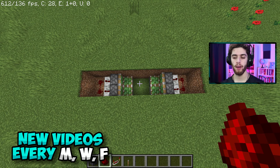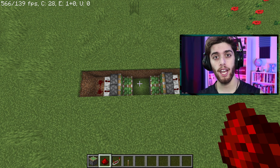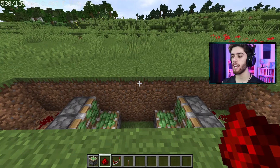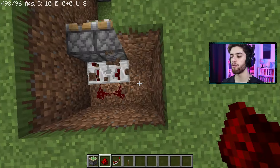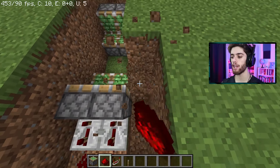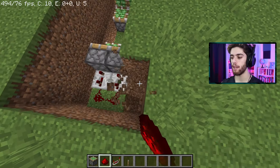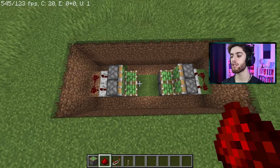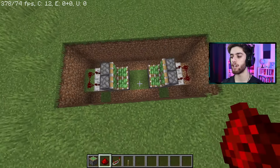Now by the way, if you're getting stressed out by all this, just take a deep breath. It's not that hard — it looks complicated, but it's going to be easy. So take a breath, let's keep going. On your front and your back side, we're going to break this entire wall of blocks down by three. So basically you're going to have kind of like a moat on each side of your pistons — do that on both sides. All your redstone stuff in the middle and a three-down little hole on each side.